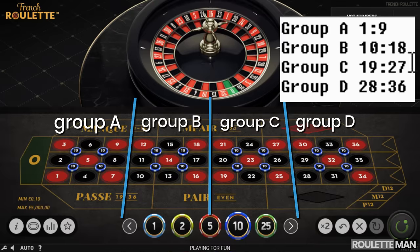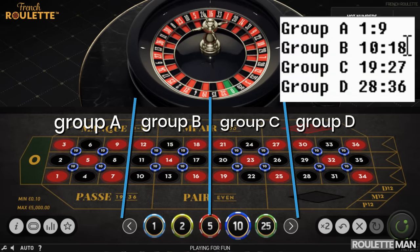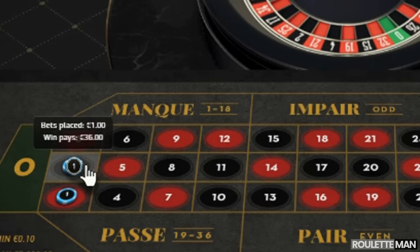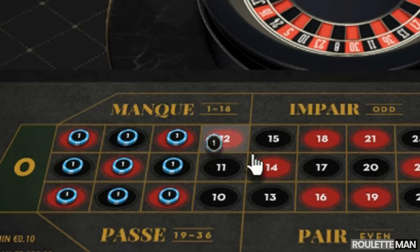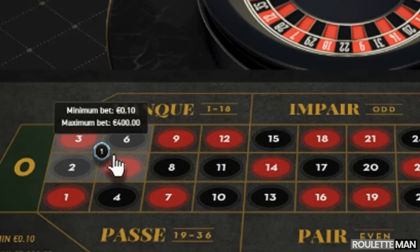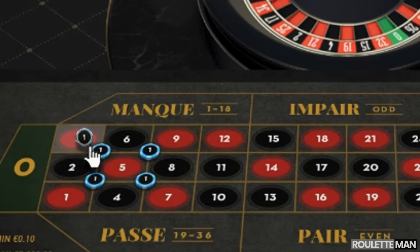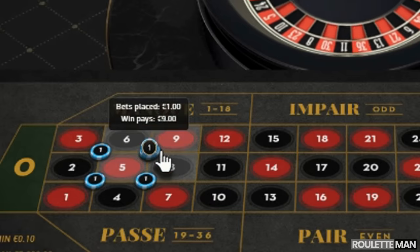The Four Corners system works by taking the board from number one to number 36 and dividing it into four sections of nine numbers each. Group A covers one to nine. Each group is covered with four corner bets — one, two, three, four — and each corner bet covers four numbers, so all nine numbers are covered.